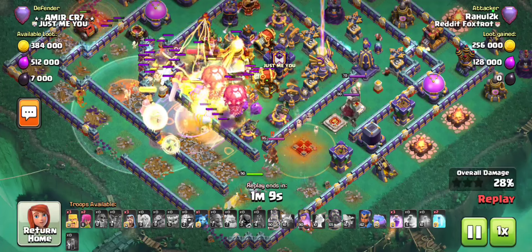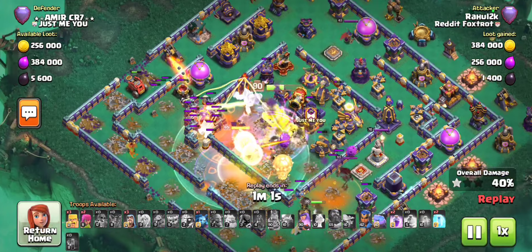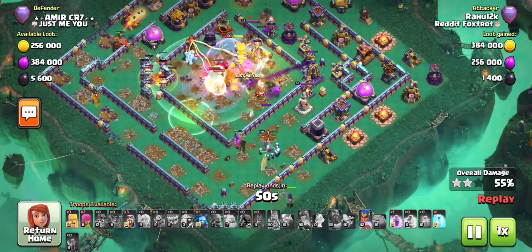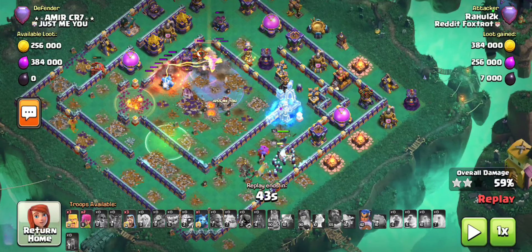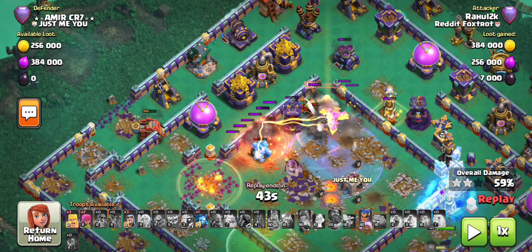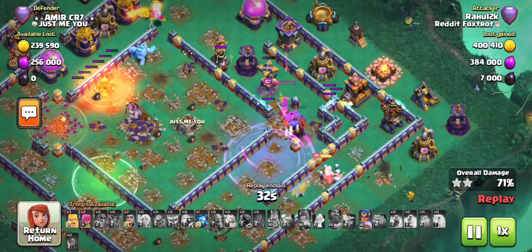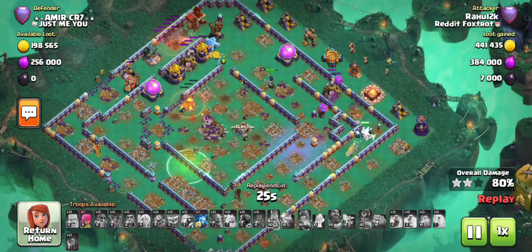The skeleton spell is tanking the single inferno. The gauntlet is going to get amazing value, and the flame flinger is taking care of the single inferno - which is huge because that would have been pinging at us from behind. The queen is doing an amazing job of keeping the bowlers right in the core. I'm going to have to use her ability. My bowlers have all died out, no healers, no bowlers, just my king on phoenix. The flame flinger is saving the day - it got the single inferno and multi-inferno for us.